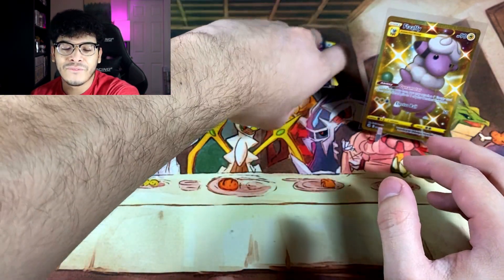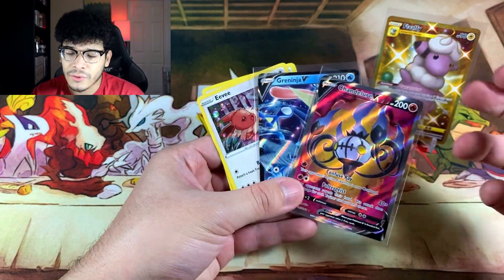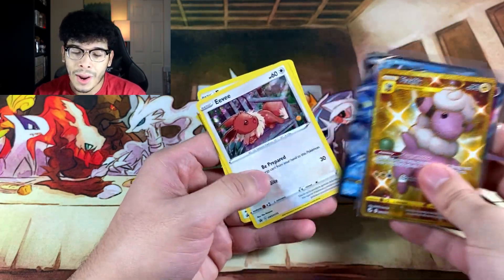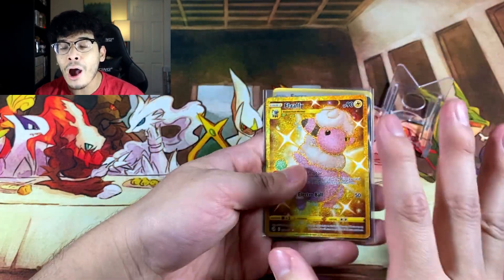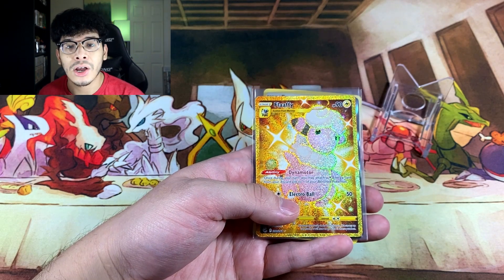So from the first set of blister packs we got a couple ultras — basically some of everything: a Secret Rare Flaffy, a Full Art Chandelure, a regular art Greninja, and two Eevee promos. But now the real reason you clicked on this video — let's talk about it.